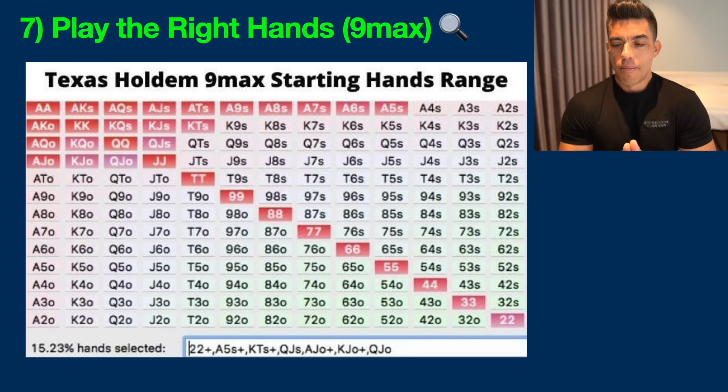What if you play nine-player games? Tip number seven: here is the chart for nine-player poker games. I suggest playing the top 15% of hands. The reason you want a slightly tighter range is because there are more players at the table, meaning the chances that somebody has something decent go up. So you want better starting hand selection. I'd suggest playing most Broadway hands, all pocket pairs, most suited aces, and a couple of other hands. Playing a strong range like this gives you a strong mathematical advantage when you enter the hand versus most players.